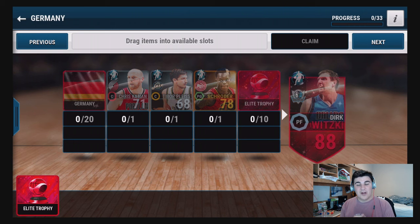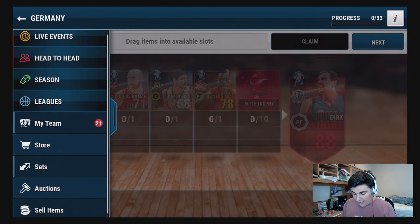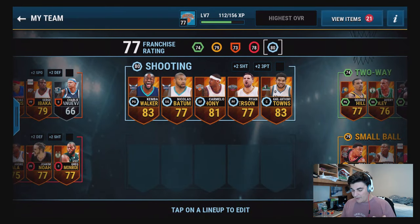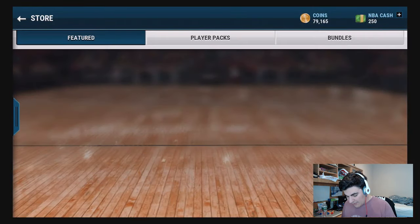Dirk is what I'm actually going for for my shooting lineup. Let me show you my lineup first - for shooting we've got Kemba Walker, Batum, Carmelo Anthony, Ryan Anderson, and Carl Anthony Towns. Dirk Nowitzki would fit perfect in the power forward spot - he's got like a 92 three-point shooting rating, along with Carl Anthony Towns to really space the floor. That's the lineup I want to keep filling, so let's rip these packs.